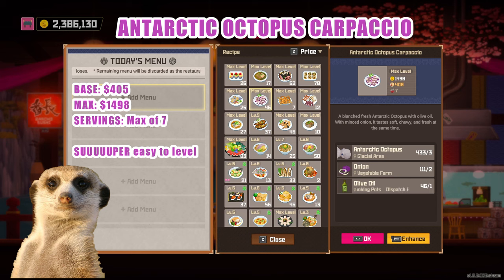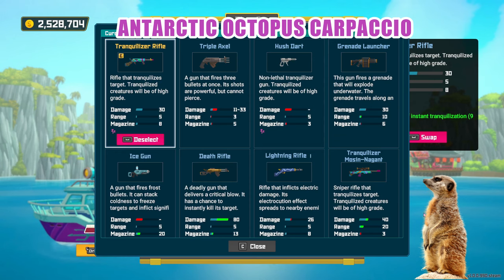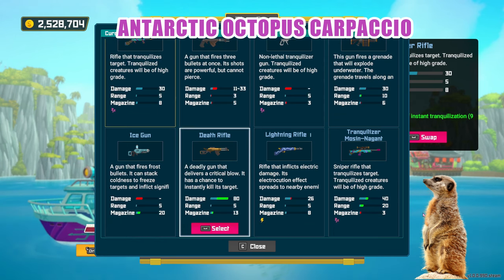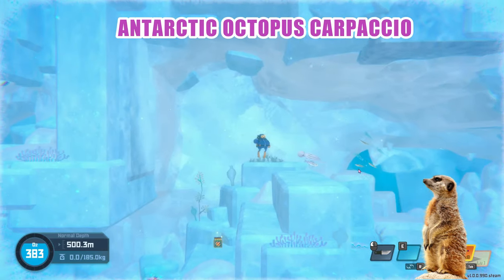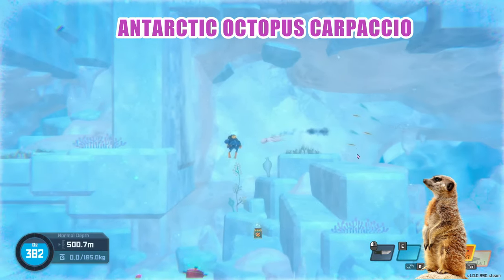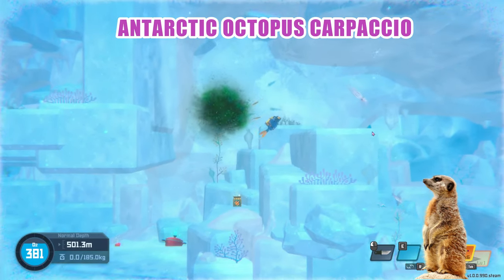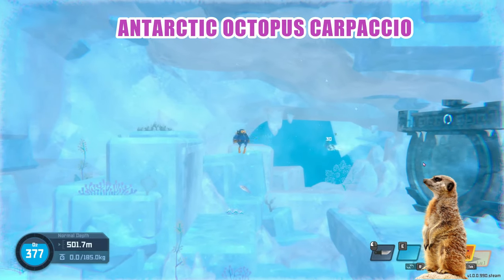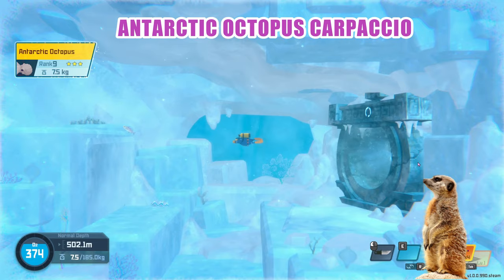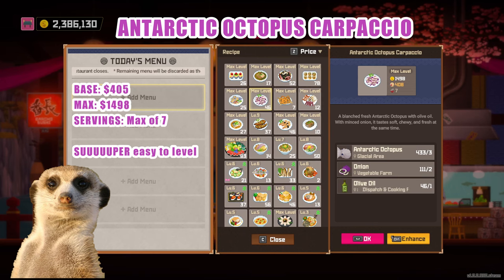Antarctic Octopus Carpaccio — this is easy to level too, as it only needs 3 ingredients. It has a base of 405 and a max of 1,498, and can serve up to 7 dishes. To secure supply, just get yourself a steel net gun or guns with tranquilizers and quickly head to the left side of the glacial area. There are always two octopuses wandering the left side of the map. Ideally, you'd want to use a tranquilizer sniper or tranquilizer rifle in case a poor beagle shark has spawned on the left side. Either way, you'll want to catch a shark too for your next dish. Complete ingredients are Antarctic Octopus, onions, and olive oil.